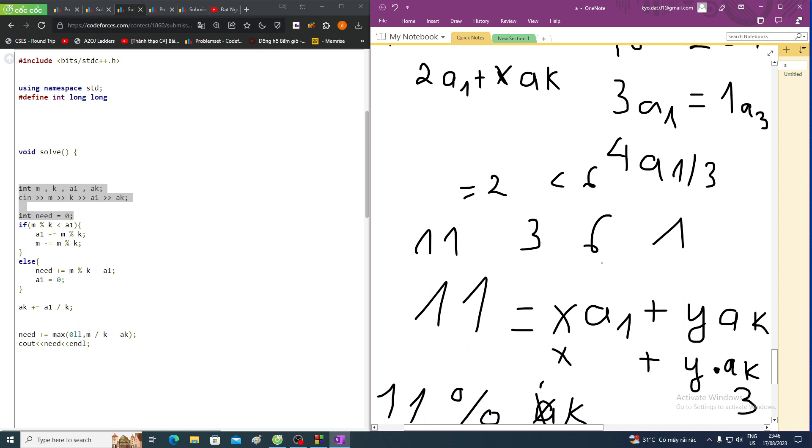So a1 minus 2 equals 4, and m minus 2 equals 9.